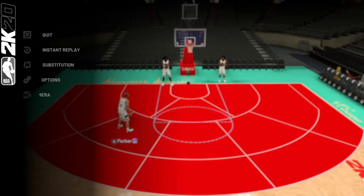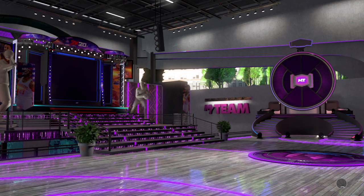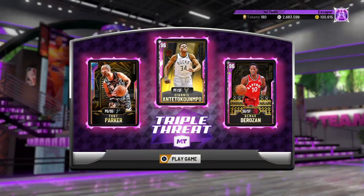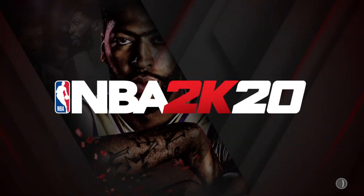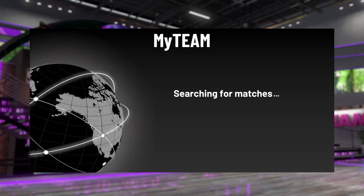We're gonna go into a Triple Threat game with this Tony Parker. I'm not gonna use the two new cards Reggie Lewis and Paul Millsap — I'm just gonna run Tony Parker, DeMar DeRozan, and Giannis. We also got some new moments that dropped, which will be a separate video. We did get a new diamond Brook Lopez and Isaiah Rider — check out the other video for full stats.